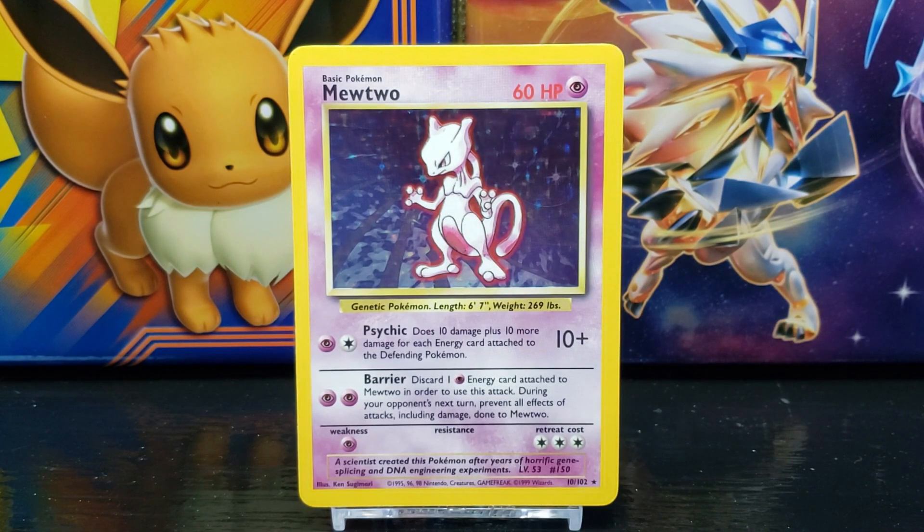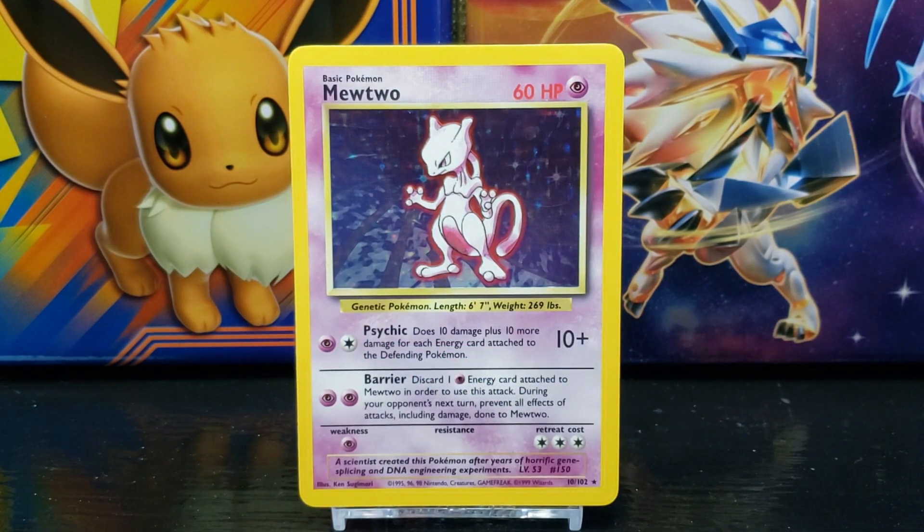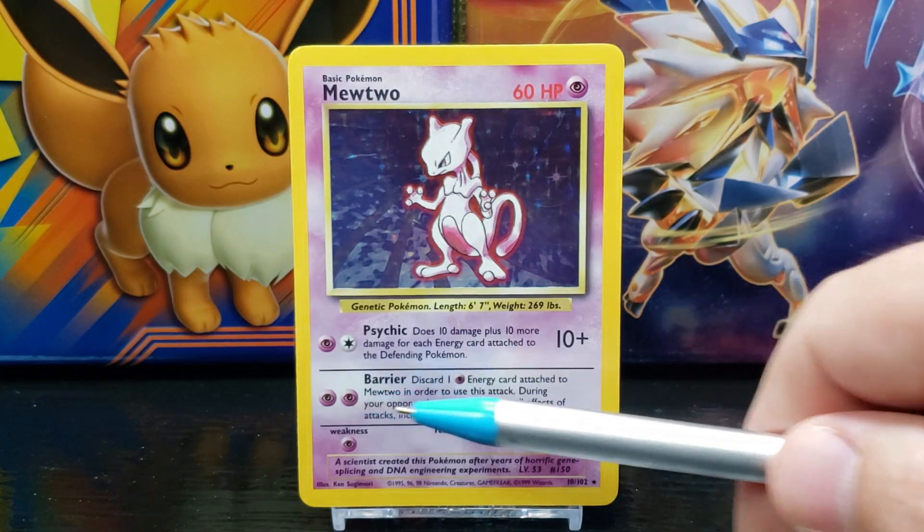The requirement to use the Psychic attack is one Psychic and one Colorless energy. Mewtwo's second move is Barrier, which states: discard one Psychic energy card attached to Mewtwo in order to use this attack. During your opponent's next turn, prevent all effects of attacks, including damage, done to Mewtwo. The requirement to use Barrier is two Psychic energy.